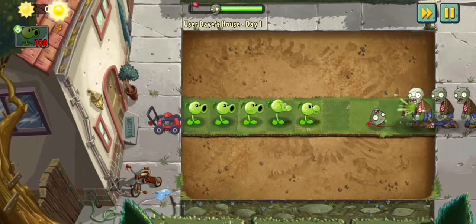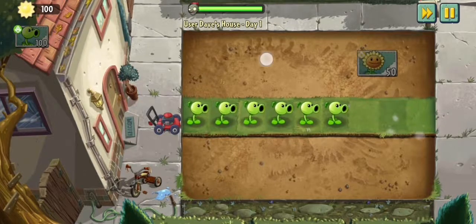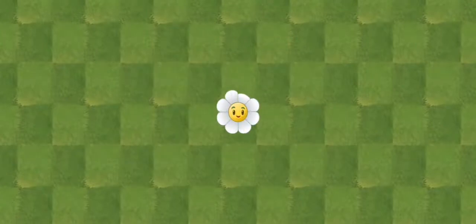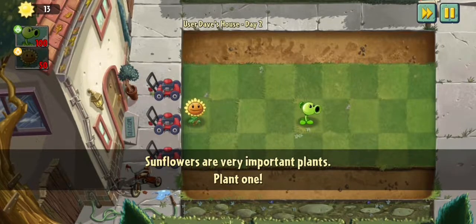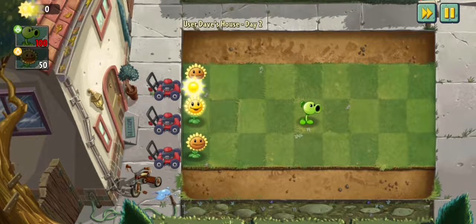I've got five Peashooters, which is probably insane. More plants means more damage. What is that — a sunflower? Yeah, I think that is a sunflower. I know the plant is a sunflower but I didn't expect the name to actually be sunflower! Okay then — user Dave's house says sunflowers are very important plants. What do they do? They make suns! That means I can get more suns to plant more plants.